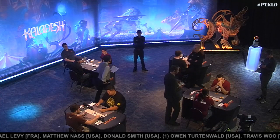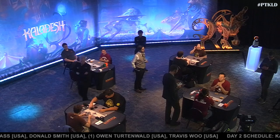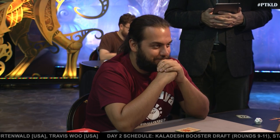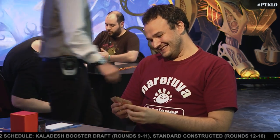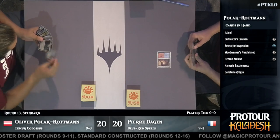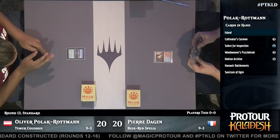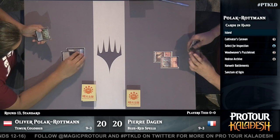Hello everybody and welcome back to coverage of Pro Tour Kaladesh. I'm Gabby Spartz joined today by Louis Scott Vargas. Over on the left we see Oliver Polak-Ruttman playing Teemer Colossus today. Both players are currently sitting at 9 and 3. He'll be facing off against Pierre Dagen playing Blue Red Spells. This Teemer Colossus deck really is just an artifact deck — it happens to have activated abilities of a bunch of different colors, but I wouldn't fully describe it as a Teemer deck in the traditional sense.